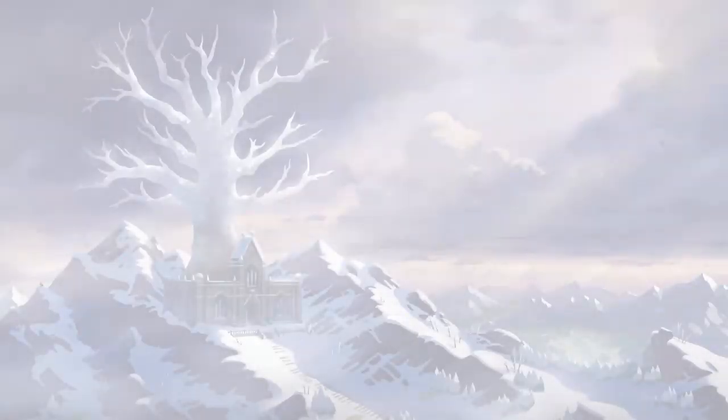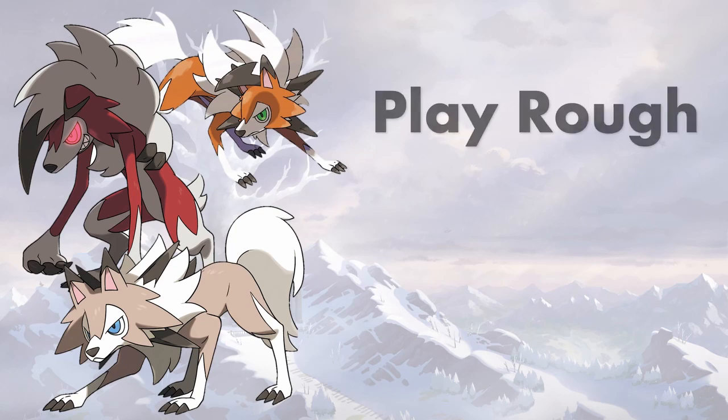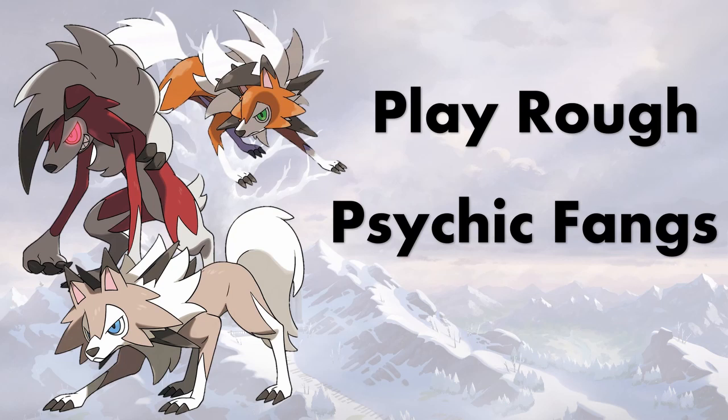Coming in at number seven, we've got a group of Pokemon — Lycanroc, in all its forms: Day, Dusk, Midnight. All the Lycanrocs got really big buffs and mostly the same moves. Play Rough is going to be a really amazing option — physically bulky fighting types like Conkeldurr are going to be very afraid of it. You also have Psychic Fangs if you need to go that direction against grass-poison types or those fighting types again — between Play Rough and Psychic Fangs you've got great tools.